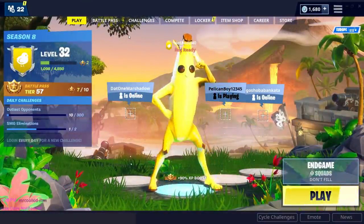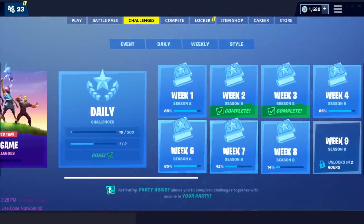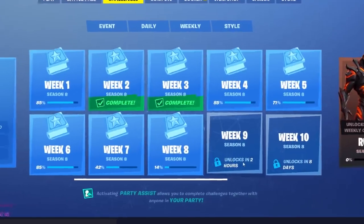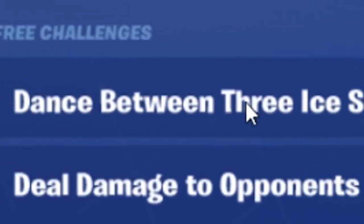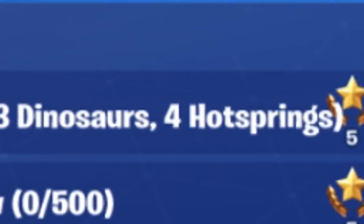Welcome back to another Fortnite video. Today we have the challenges for week 9 — there is a lot going on. We have endgame challenges and a big update, but in 2 hours week 9 challenges unlock. I asked FireMonkey on Twitter to leak week 9 and 10 for me and he did — thank you so much FireMonkeyFN. We have 3 challenges: Dance Between 3 Eye Sculptures, Dance Between 3 Dinosaurs, and Dance Between 4 Hot Springs. I'm going to show you all 3 locations right now.